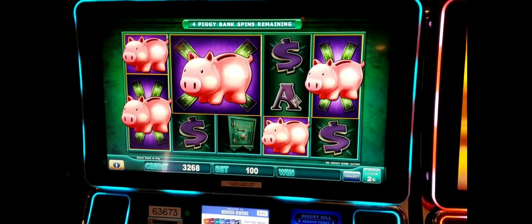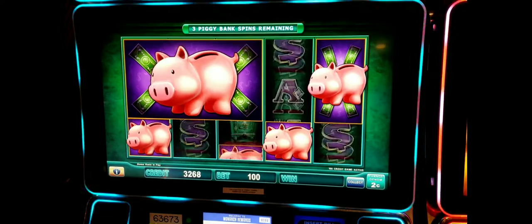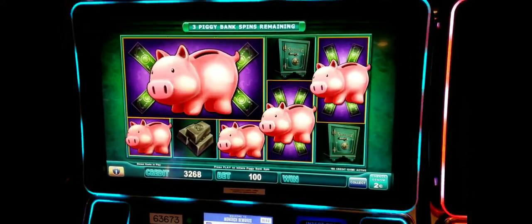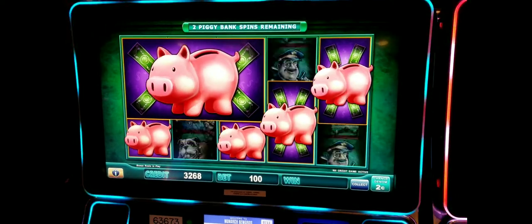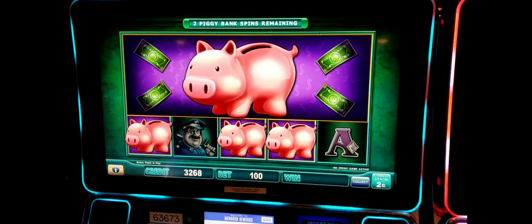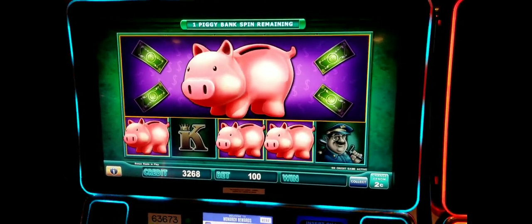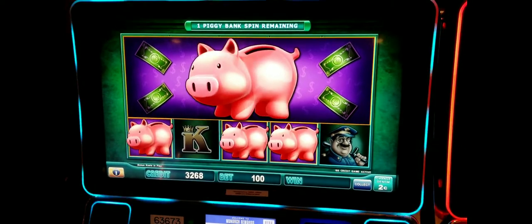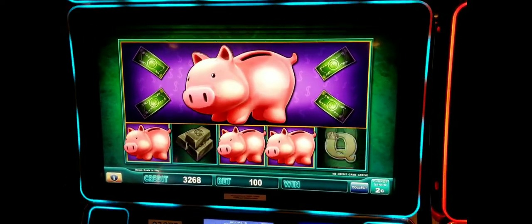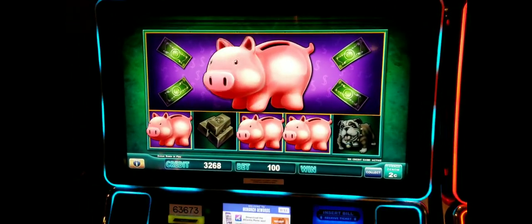There you go, a bigger piggy. One more piggy. Either one of those two spots on the left - there you go, across the whole screen, two spins left. Last spin, get those two - give me two more piggies. Oh no. All right, still a good sized bank though.